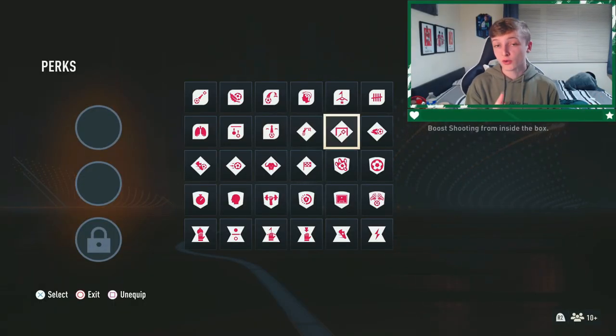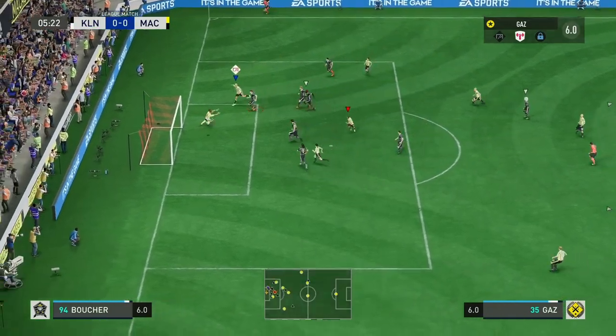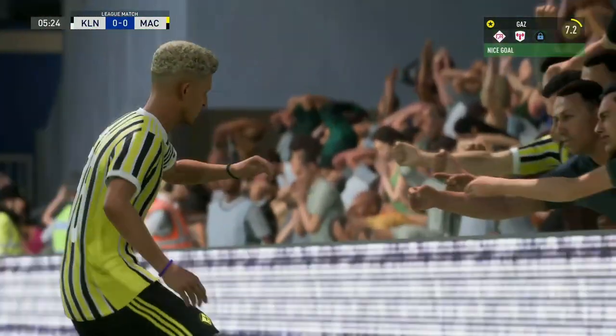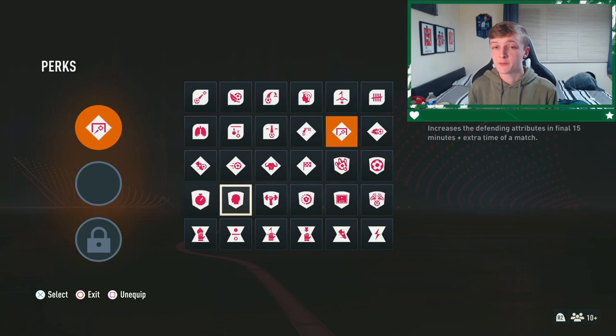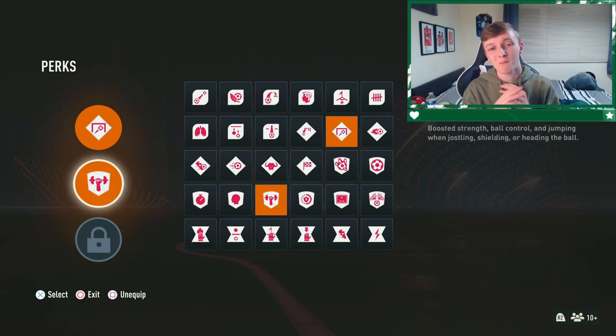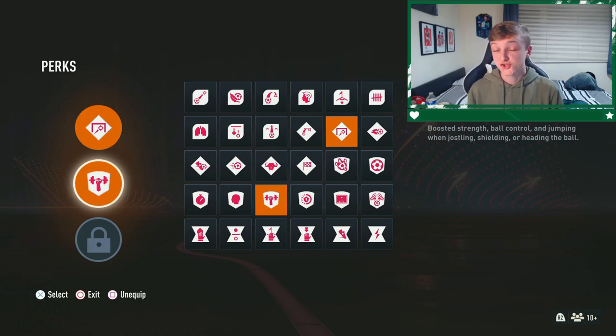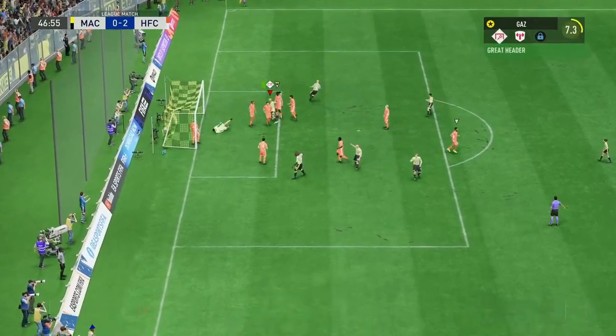When it comes to perks, the first one you want to use is Poacher. This will give a boost to your shooting inside the box and increase your chances of scoring a goal, which is important as this is where most of your shots should be taken from. The second perk you want to use is Physical Strength. This will increase your strength massively and boost your chances of winning the ball from a header — which, due to this build being very tall, is rather important, as it'll allow you to win a lot more headers from your teammates crossing the ball.